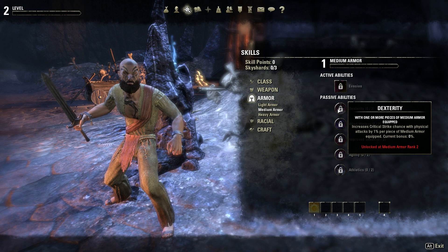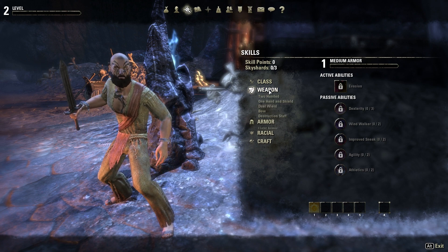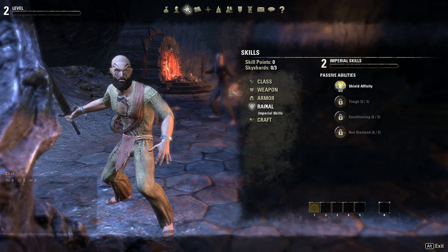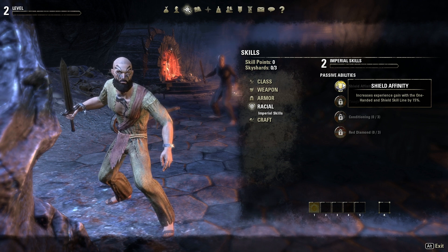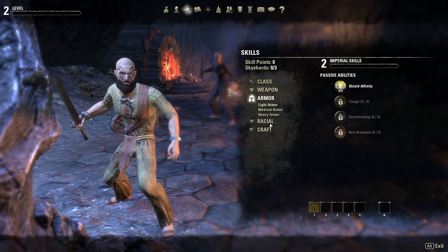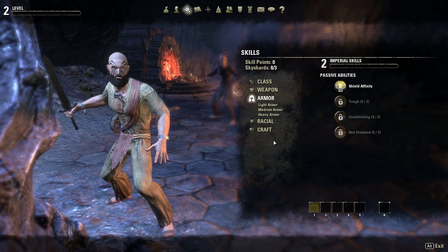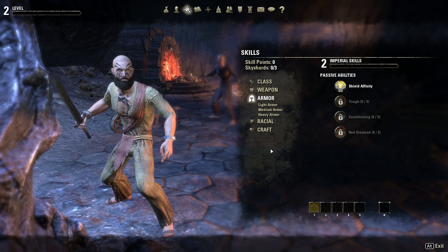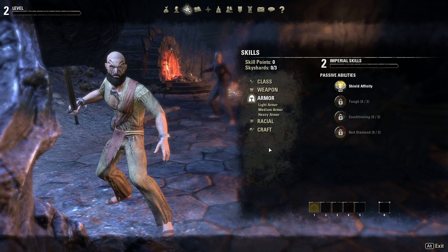I'm going to go dual-wield, medium armor, and then my class spells will be ranged. There's another class tree called World Magic — that's where you get Soul Trap, which is a decently powerful damage over time spell you can use as part of your rotation for great damage. You'll also get skill trees for Fighter's Guild, Mage's Guild, and another group called the Undaunted.